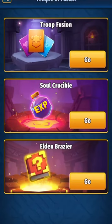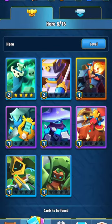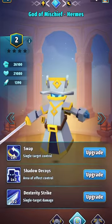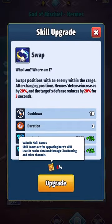Hi guys, I'm going to be showing you how the elder brassiere works in Island Wars. First off, we're going to go over to my heroes and click on Hermes. Hermes is already level two, so we're going to click on swap here and see that I need four books.